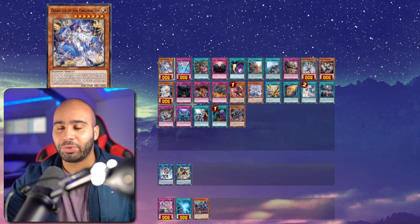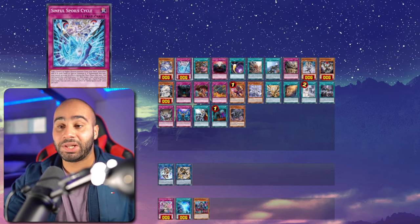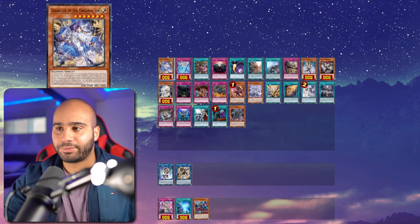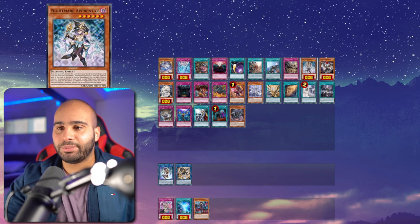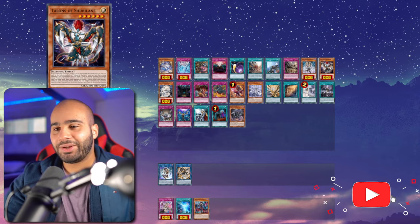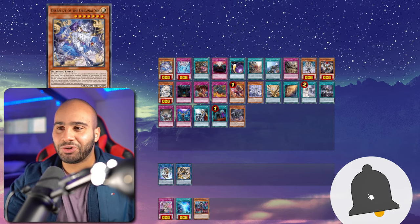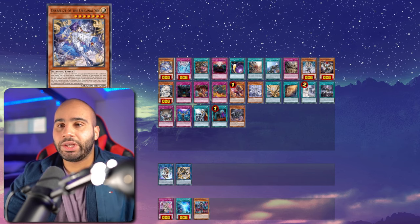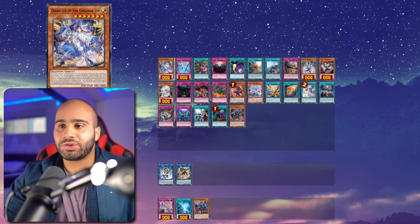You can only destroy the card your opponent sets once per turn, and that doesn't apply if you summoned it off of Cycle — it will only have the anti-spell-esque effect in that case. Being an Illusion monster that you can easily search and special summon makes cards like Nightmare Apprentice even better, because cards like Talons of Shurilane are not really good targets off of Nightmare Apprentice. Now you finally have a good target.